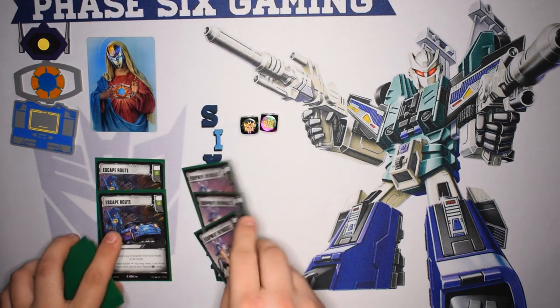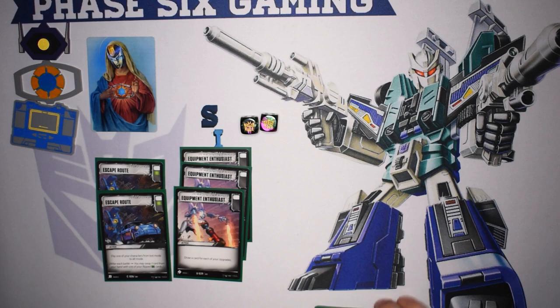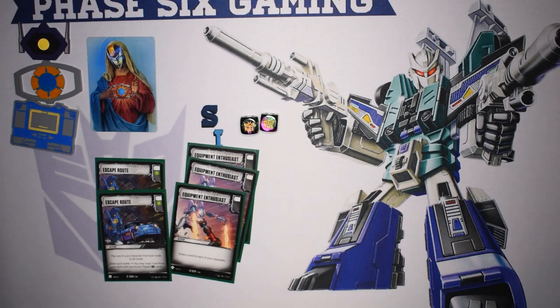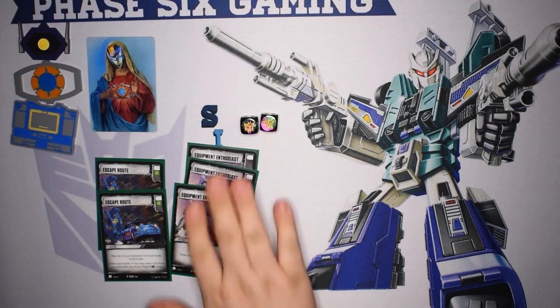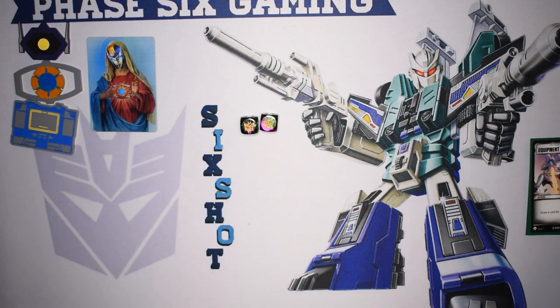Next we play three Equipment Enthusiasts. This is your main draw engine, aside from Cliffjumper — every time you flip from car to bot mode you will be drawing at least one card. If you flip Dead End, you draw two. Then Equipment Enthusiasts — I was able to get quite a few draws, especially with Extra Paddings. Being able to play three Extra Paddings in one turn and then play Equipment Enthusiasts right after is a net draw of like three cards right there. Super solid card. That is it for the white pip cards of the deck.